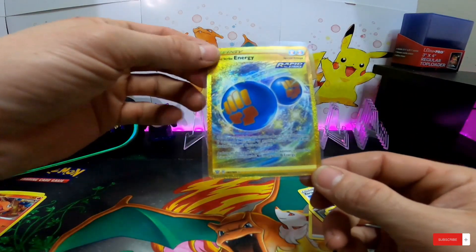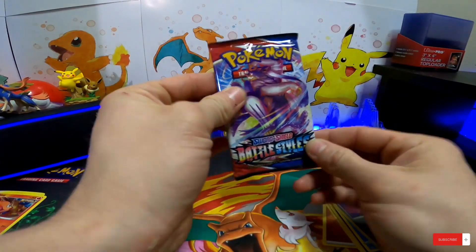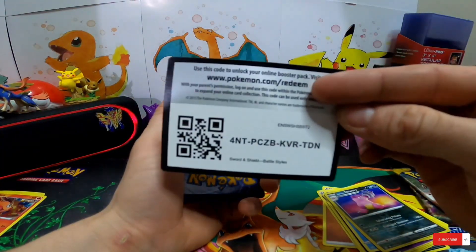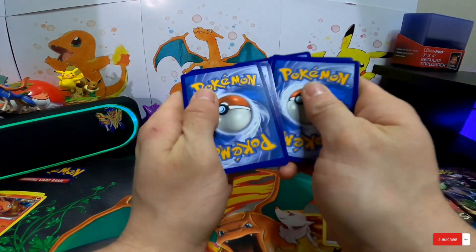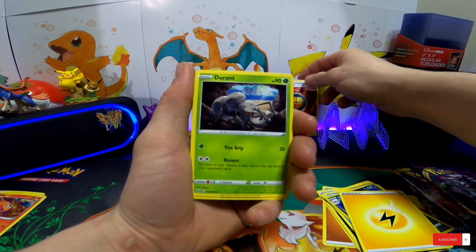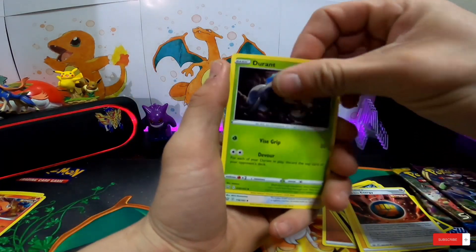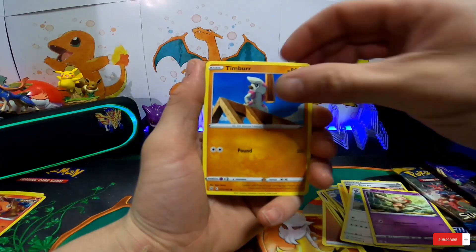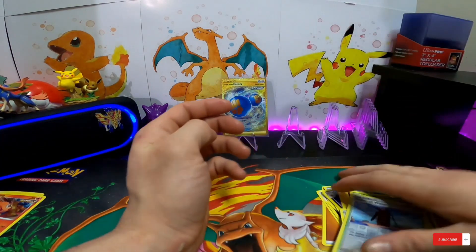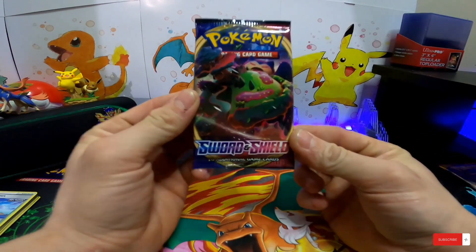Wow dude, I was not expecting that! All right, let's go into the second pack of Battle Styles. Green code card, that's all right - I can't win them all. That was very unexpected though. Lightning Energy, Single Strike Energy - I'll put the normal one up there for comparison. Actually that's a Rapid Strike, never mind. We got Durant, Purugly, Baltoy, Timburr, Corphish, Cacnea, Malamar reversed, Tower of Waters, and a Pavilion.